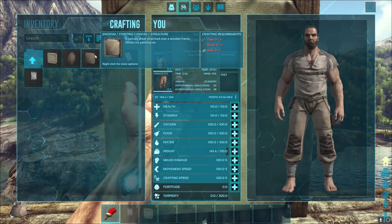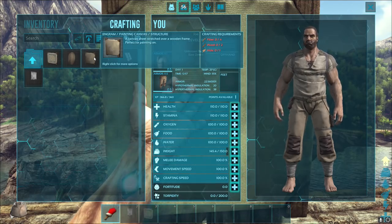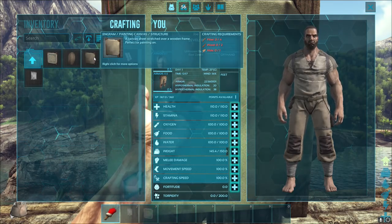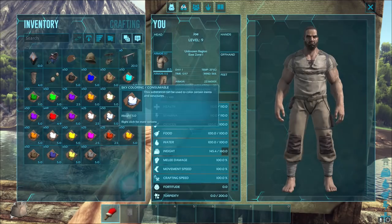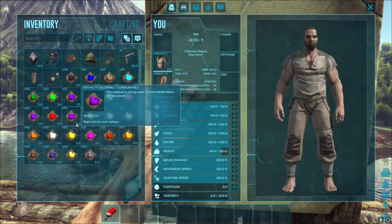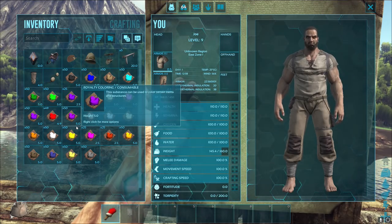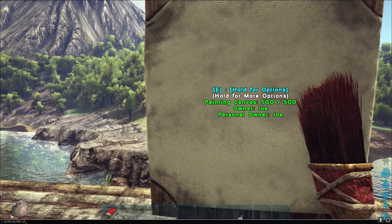Pixel painting. Here we go. Tutorial. Ratbag style. You're going to need these canvases, and canvases don't cost a lot to make. You can see that it's only a few ingredients like fiber, thatch, etc. Not a lot of stuff you need at all. Now the paints - I've used the cheat commands, give colors, and then type in the amount you want. Obviously if you're grinding on an official server and you need to make up these paints, go and check out my tutorial. I'll show you how to make all the paints.